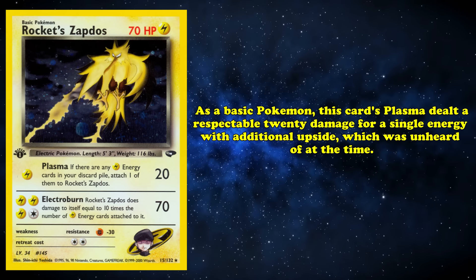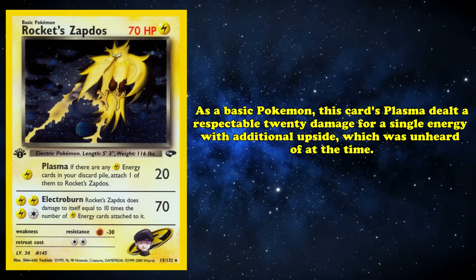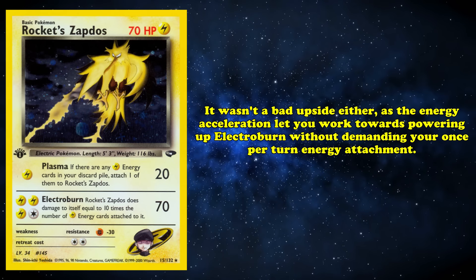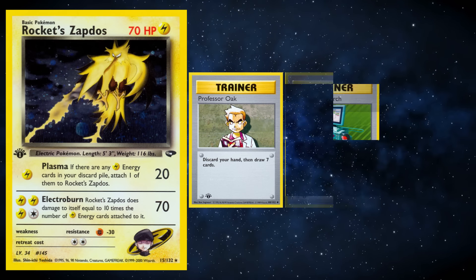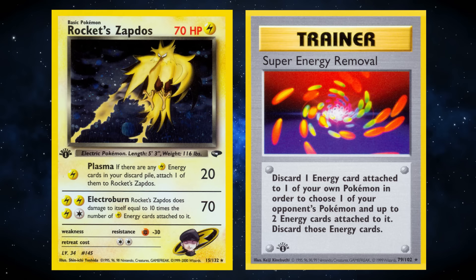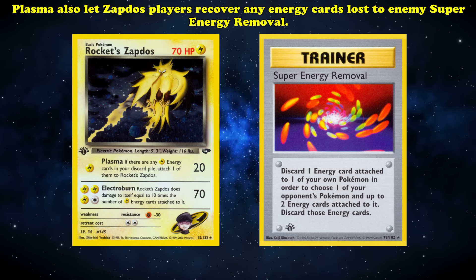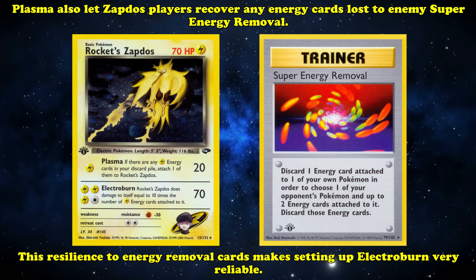As a basic Pokémon, the Energy Acceleration from Plasma let you work towards powering up Electroburn without demanding your once-per-turn energy attachment. Getting Electric Energy in the discard pile for Plasma to reattach was trivial thanks to trainer cards like Professor Oak, Computer Search, and Item Finder. Plasma also let Rocket's Zapdos use Super Energy Removal with little to no cost by reattaching whatever energy you discarded for the trainer's cost, and similarly let Zapdos players recover any energy lost to opposing Super Energy Removal. This resilience to energy removal cards made setting up Electroburn very reliable.